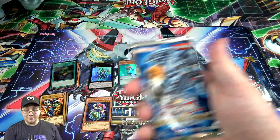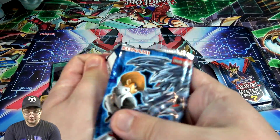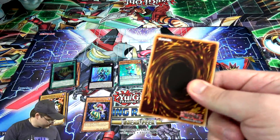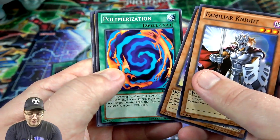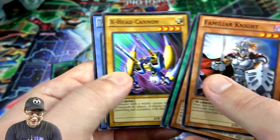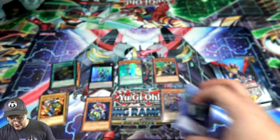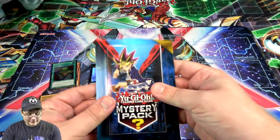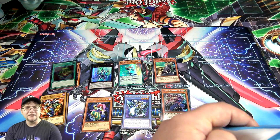Last pack besides the mystery pack — let's see what we can end with. Familiar Knight — I think he was giving us good luck. Polymerization, then Paladin of White Dragon. Yeah, I can't complain at all. Now let's see what's in this mystery pack — whether it's a legacy pack or what, because most times we get an older one.